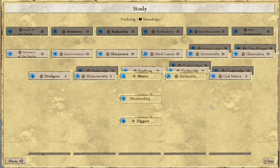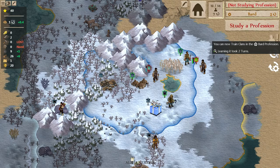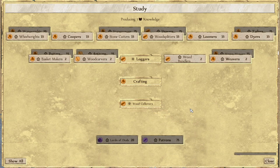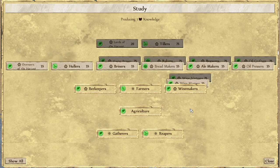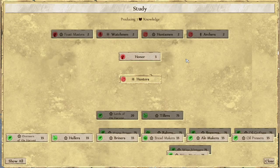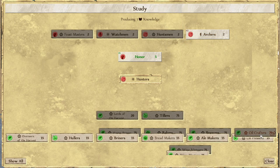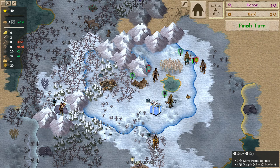We have to decide what we want to study now because we've just finished what we were working on. We just finished bards. There are obviously a lot of options here. I think it might be a good idea to start getting towards archers, because we are so close to so many other players — it's kind of a dangerous situation. So I think that probably makes sense. We can always change directions if we need to, but I think that's probably good for now.